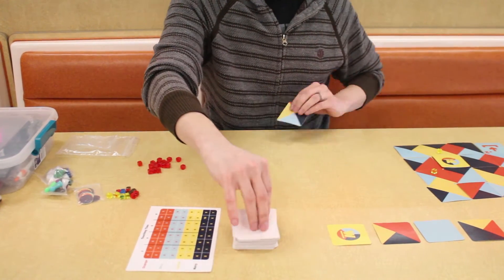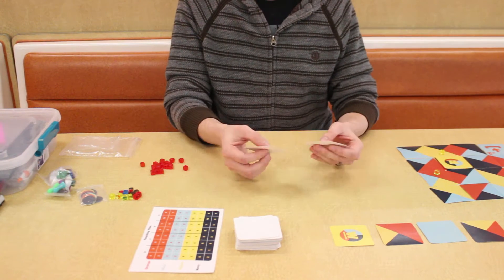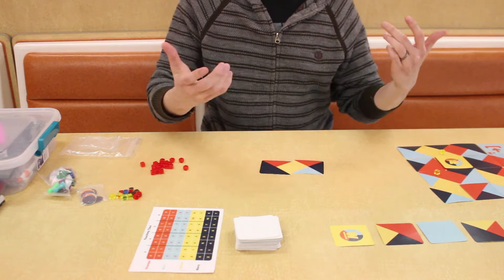They have to match the colors, so yellow has to match yellow, blue matches blue. But as long as one section matches, then you're fine — you don't have to match on all sides.